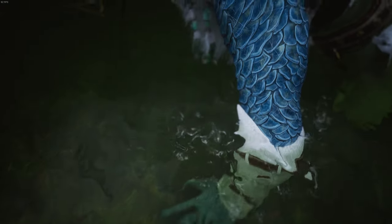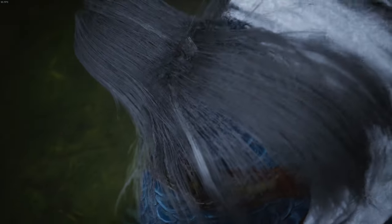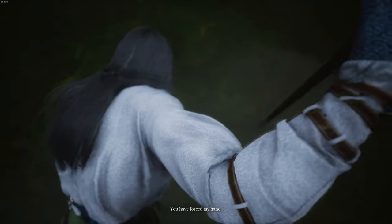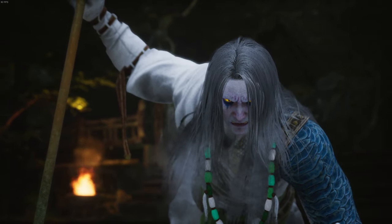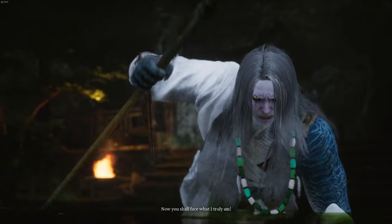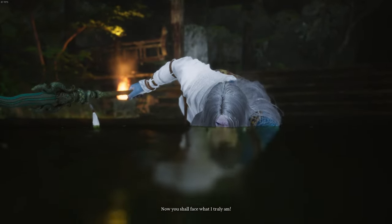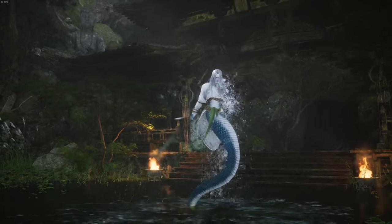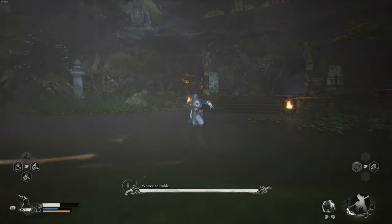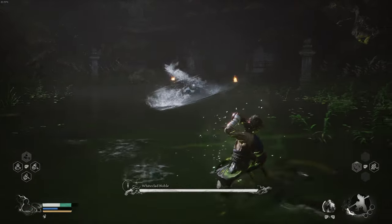Once you burst him down, phase 2 starts. If you have any potions, hold up and hit your health up.